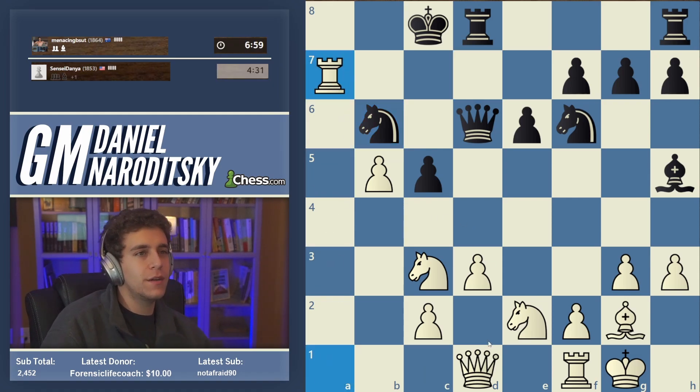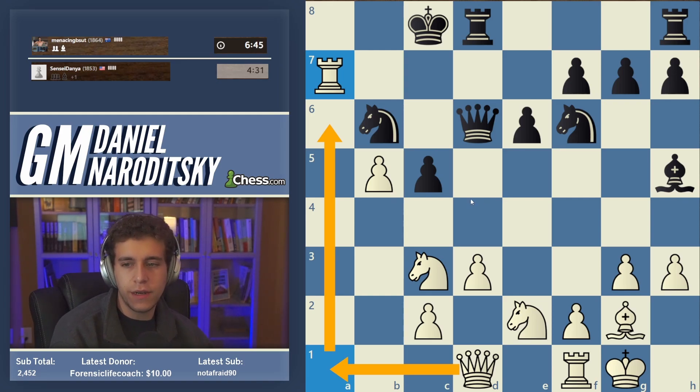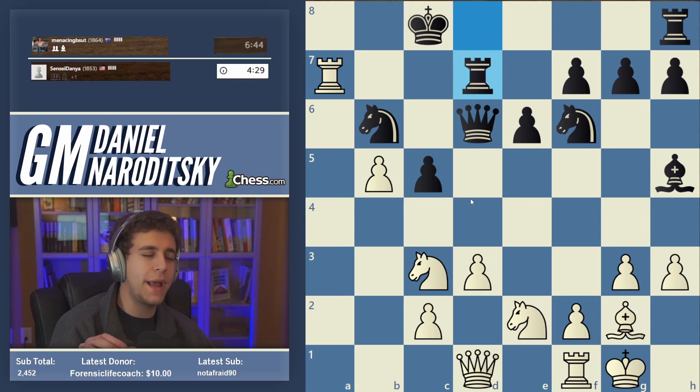Doing things in the other move order makes a lot more sense — after we take on D6 and then B6, Black is in huge trouble. Either he has to open up the A file for us, which is deadly, or he would have had to take with the Queen, which allows the move Rook A1 to A6. Then we double on the A file with Queen A1. Now we just take the pawn and our Queen is going to join via A1. This is already totally devastating. There are obviously multiple good moves here, but there's one thing I like a lot more than the others.